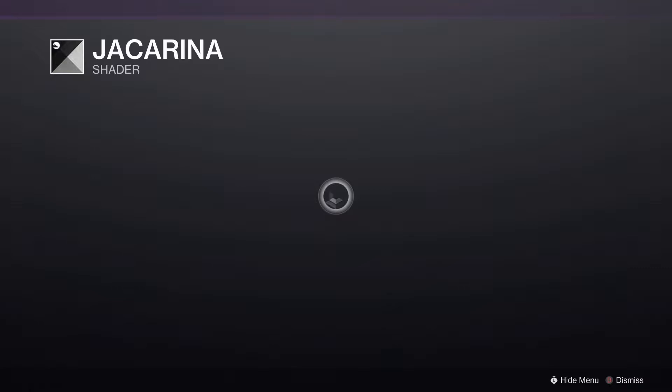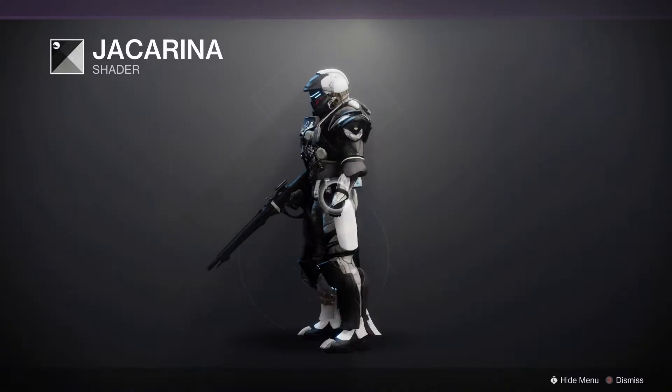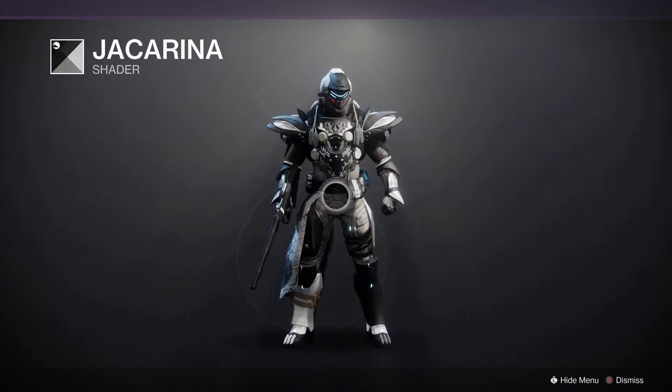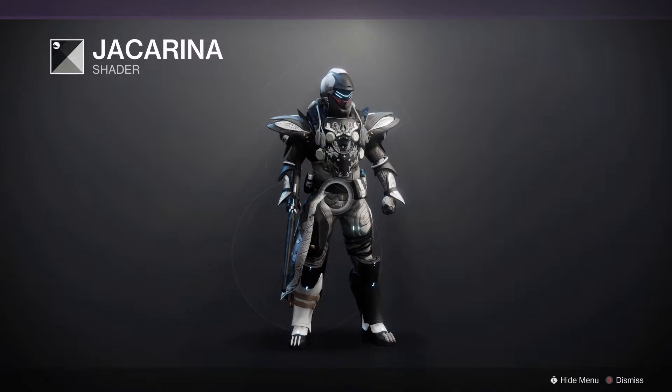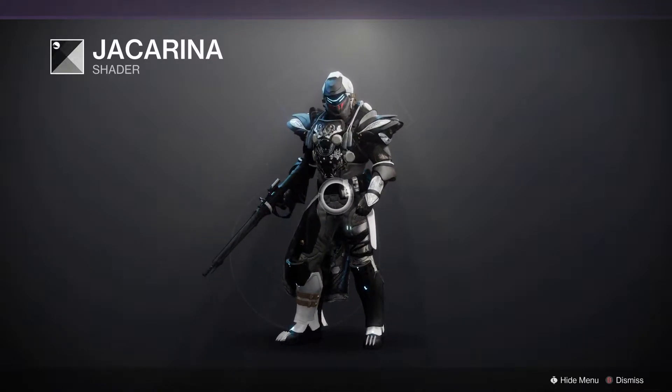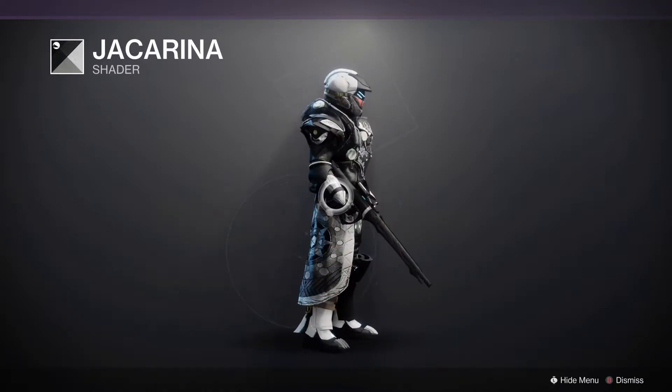Into our main store, we have a shader — Jacarina, from Season of the Arrivals. It's a pretty good black and white one. Pretty solid in terms of its black and white distribution — not too heavy in one, not too light in the other — but it also comes with some nice blue glows. If you wish that for a look, for a monochrome setup, I would definitely recommend it.